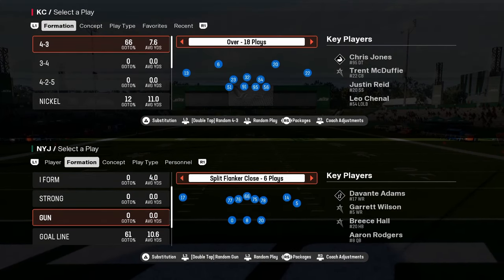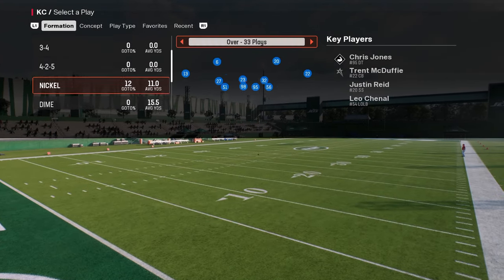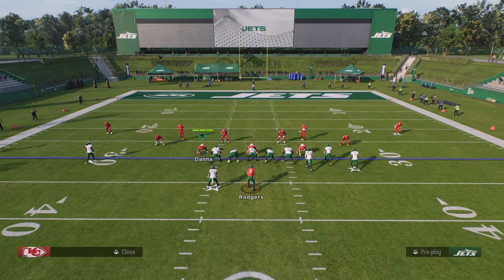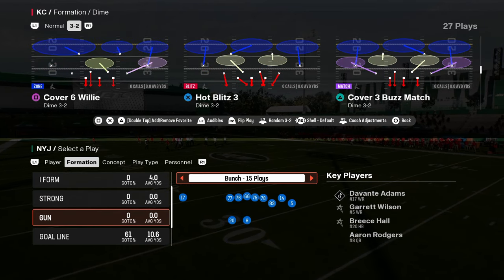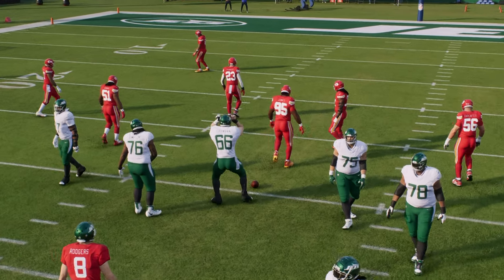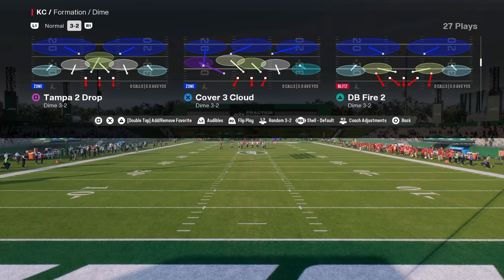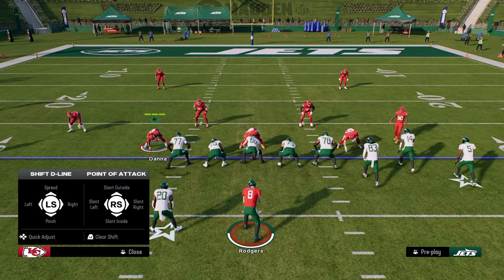The other thing they did is they also broke cover six willy - a defense that was just a good defense honestly, and it was the only way in dollar to run crossfire. You can no longer do that. What you would do is flip the formation - cover six willy, if you flip this it would normally create a crossfire blitz angle. You're going to see that this no longer works. Cover six willy is completely dead, the most irrelevant play in the game now because match coverage is broken as well, which is hilarious. So your only chance of getting a stop is running zone, but zone doesn't work either.